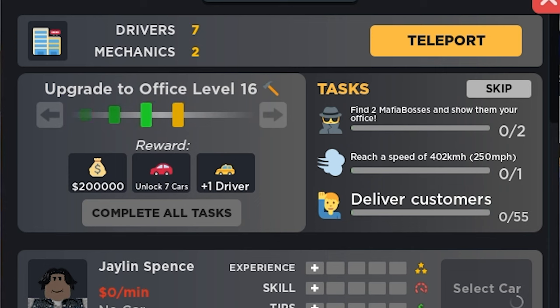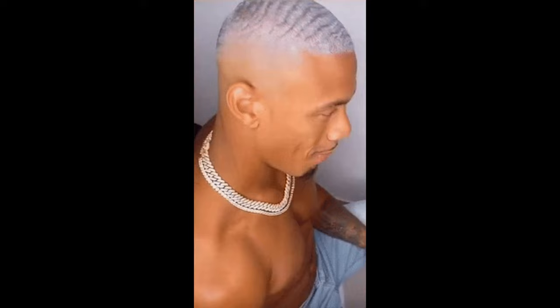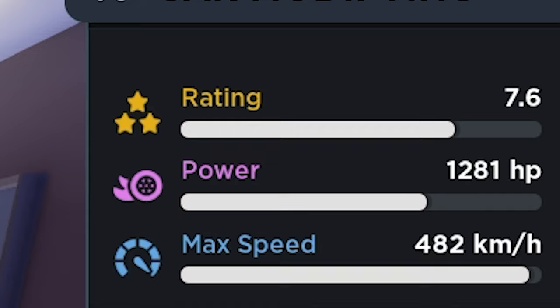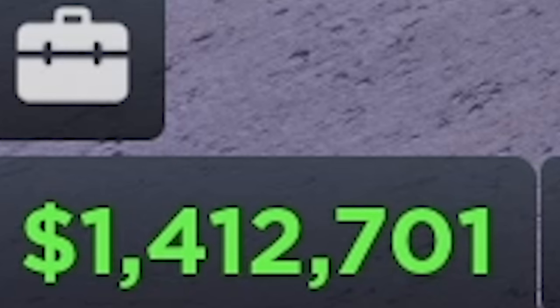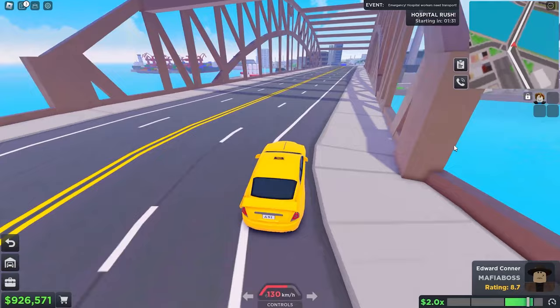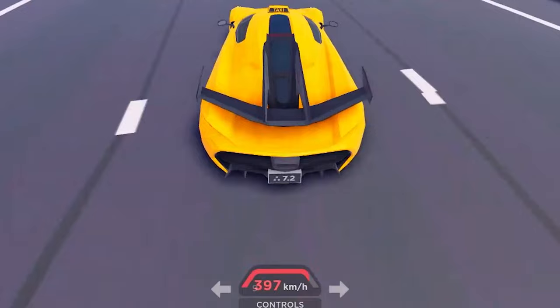And now, the final level — the final boss, the end. Level 16. We are close to finishing it. To complete the office, I need to: deliver 2 Mafia Bosses and 55 customers, and hit 402km/h. When I first encountered a Mafia Boss on the street, I felt crushed — their rating is even higher than a fully upgraded Jesko. So I decided to buy a Rolls Royce and upgrade its rating, willing to sacrifice my millionaire status. It paid off. It took roughly 20 minutes to find them through tough luck, but eventually I delivered them to the office. With that done, we delivered the remaining 53 customers and hit a top speed of 402km/h — and we did it.